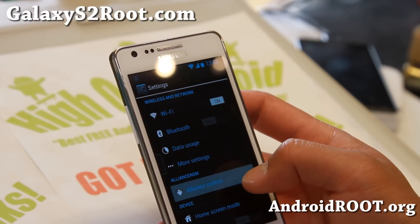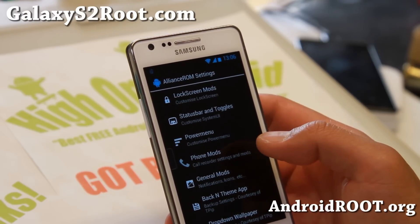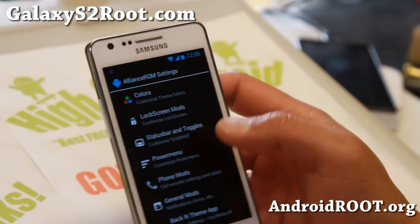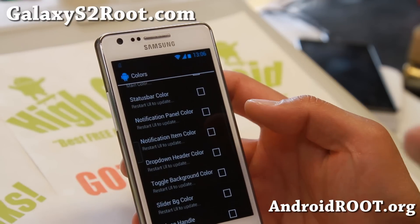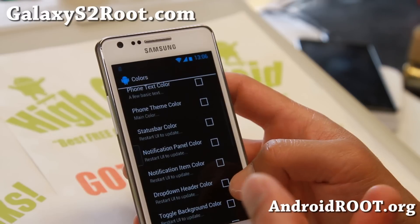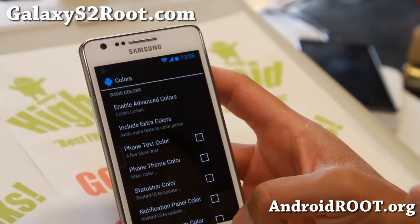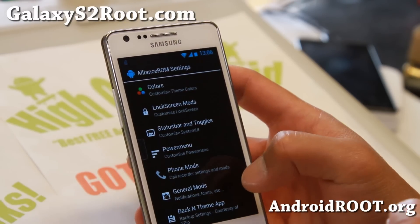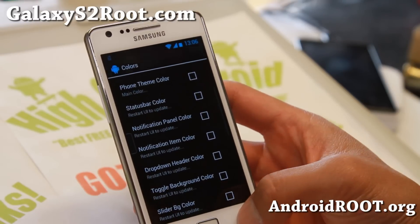Basically, if you go to Settings, go to Alliance Control, you'll be able to go to Custom Settings and customize all of your favorite stuff, such as change colors. You can pretty much change colors for everything in the phone. It's an instant, real-time color changer, which is very nice.